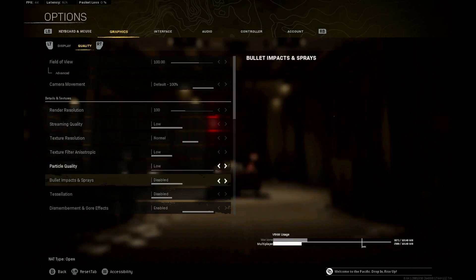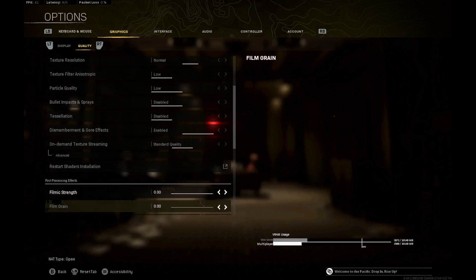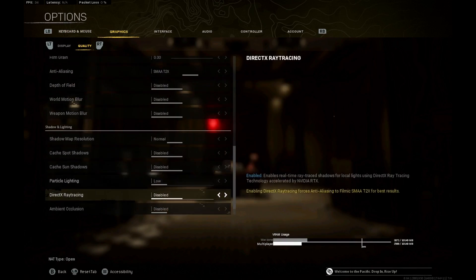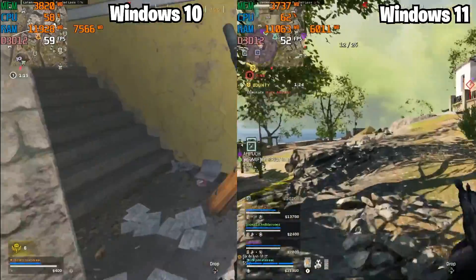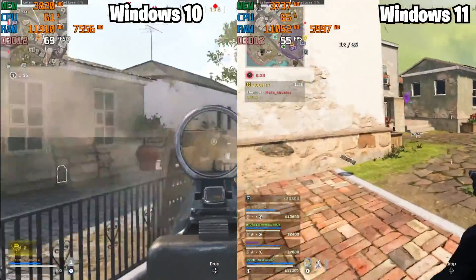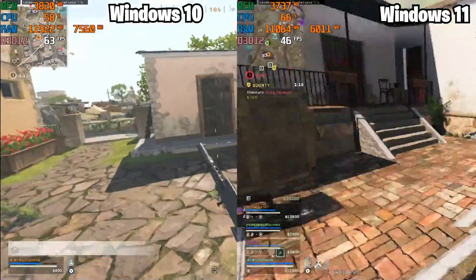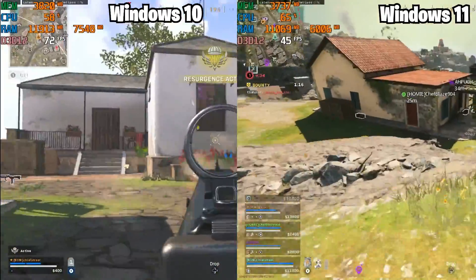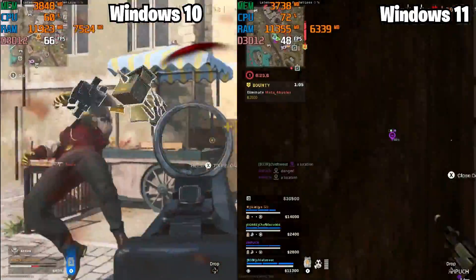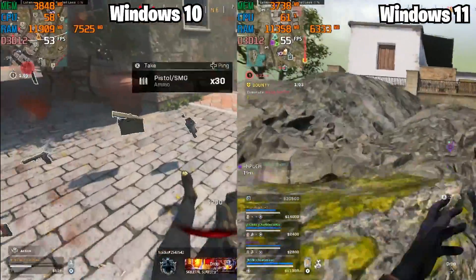The first game I tested was Warzone, using the same graphics settings for both Windows 11 and Windows 10. The first map I tested was Fortune's Keep, and the results were pretty astonishing. Windows 10 held a 10-plus FPS average over Windows 11, and Windows 11 just seemed a lot grainier.